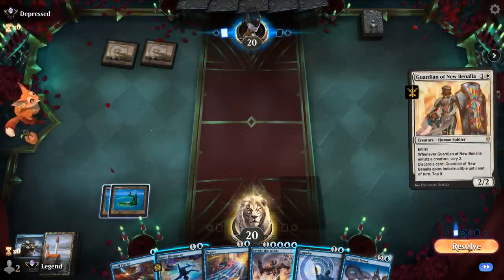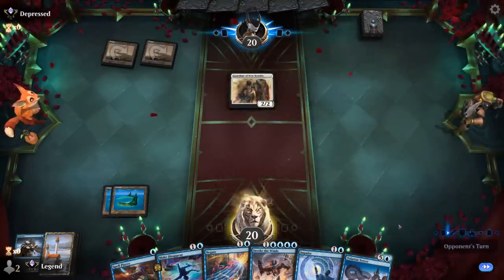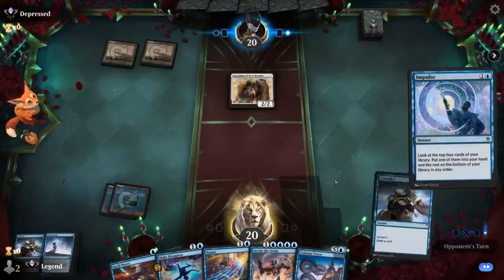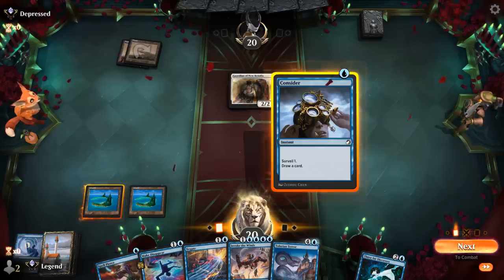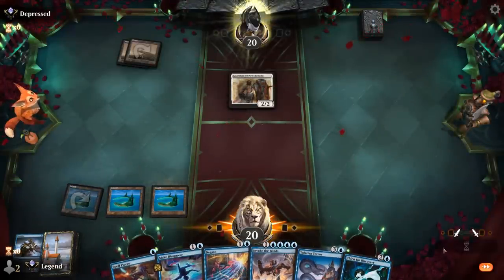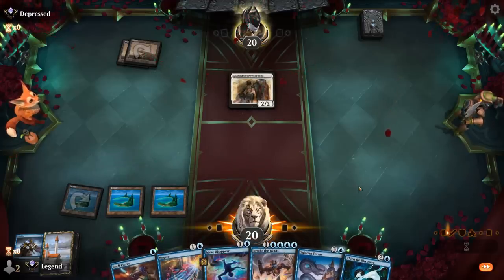Guardian of New Benalia is annoying but not necessarily a must-answer threat unlike, say, Thalia. Since we only have one Make Disappear I'll let it slide — Fading Hope could buy us some time too. I prefer a cheap cantrip to hit our land drop and keep up counterspells, while also helping with Tolarian Terror. Now we can hold up Make Disappear. Mono White won't have many non-creature spells so Negate and Spell Pierce are at their worst, but we can discard them with Thirst. A Peacekeeper is worth countering.